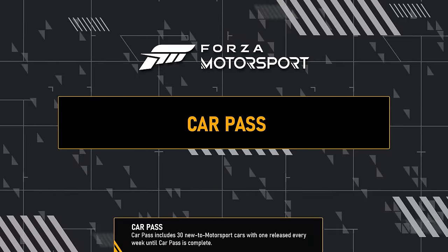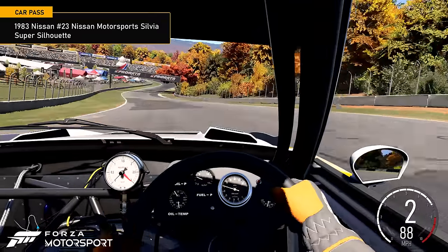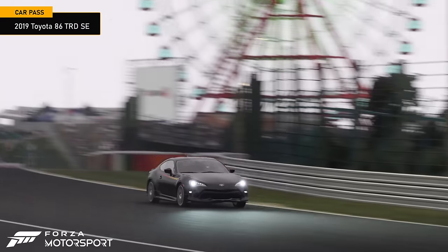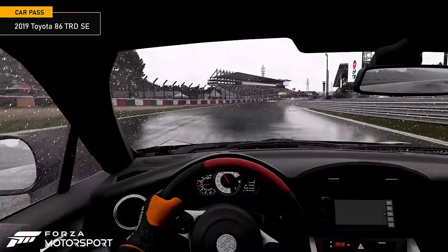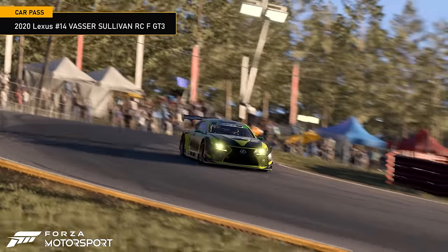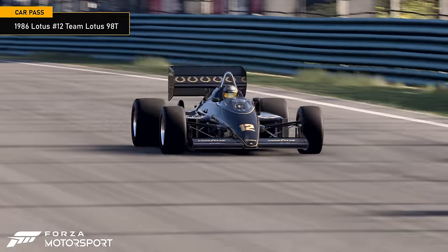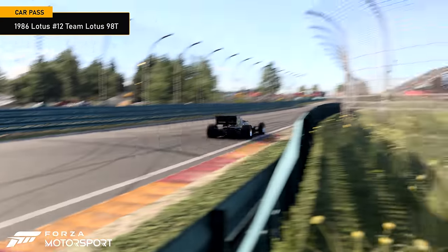Four new deliveries are coming to car pass holders in Update 6. Get behind the wheel of the 1983 Nissan No.23 Nissan Motorsports Silvia Super Silhouette, the 2019 Toyota 86 TRD SE, the 2020 Lexus No.14 Vassar Sullivan RC-F GT3, and the 1986 Lotus No.12 Team Lotus 98T.